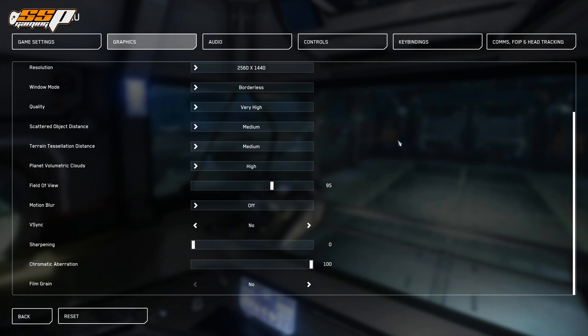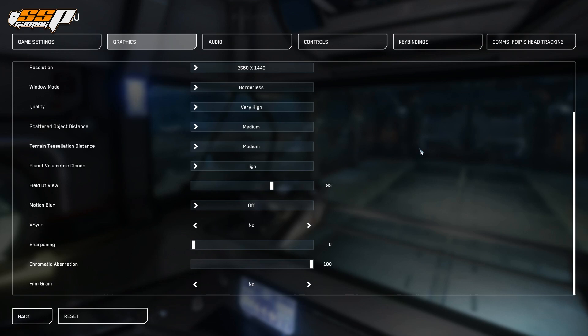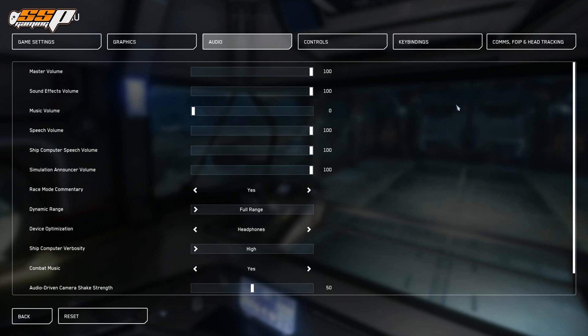Next we have graphics settings, which is probably a little bit simpler than the others. You've got sliders for gamma, brightness, and contrast, as well as resolution and some detail settings. Honestly, a lot of these don't have as much of an impact as others and they're not really documented well. I do have a performance guide if you'd like to increase your performance in Star Citizen — I'll link that in the top right corner. It's a little older but still has good tips, especially for people with an NVIDIA-based GPU.